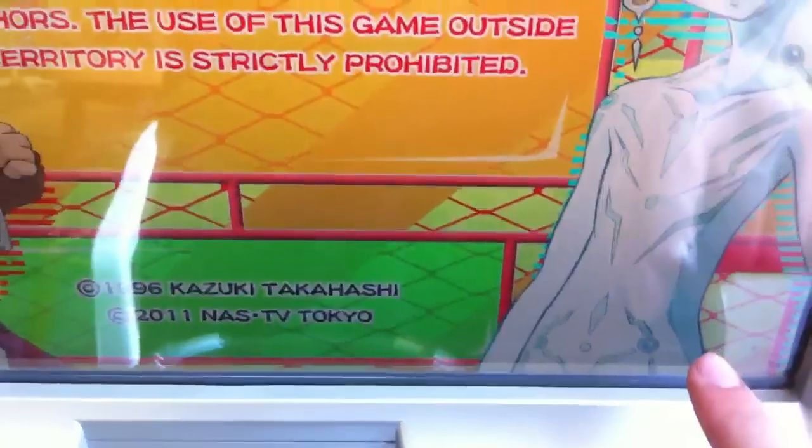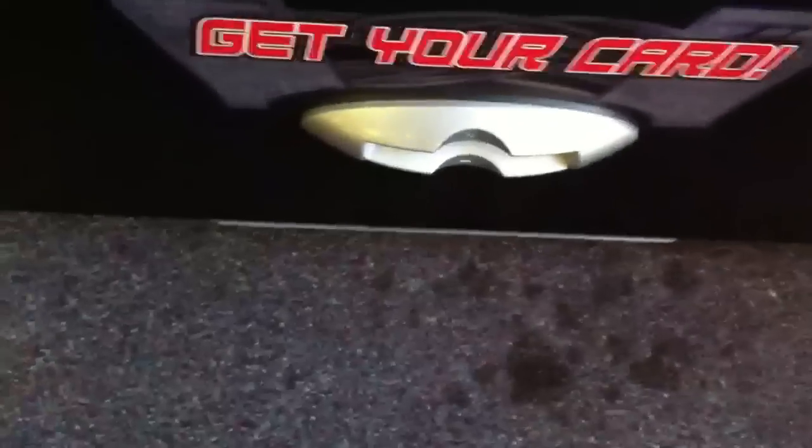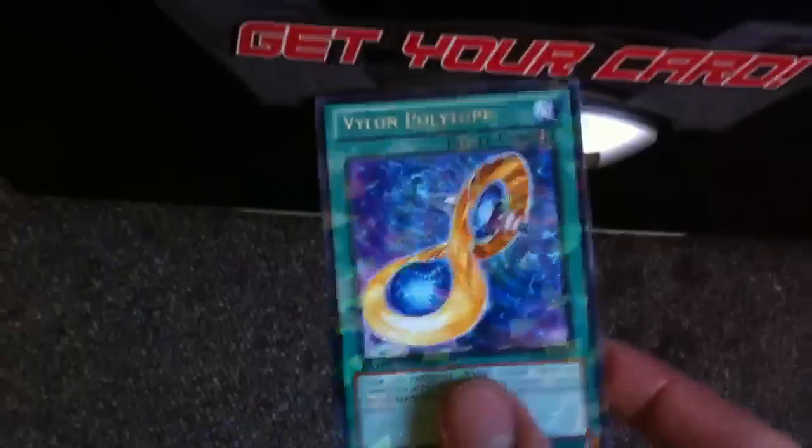The last one — cross our fingers for something good. First, select the mode you want to play. Here's your card. There's a Vylon Polytope. So yeah, finally another Exceed monster. Really liking that.